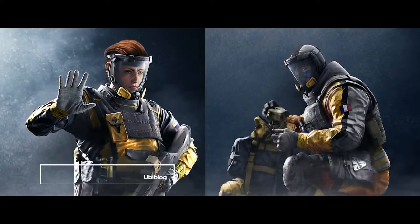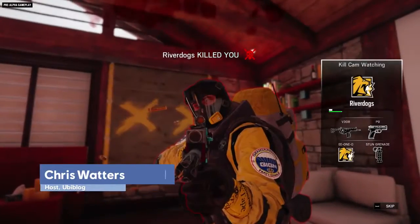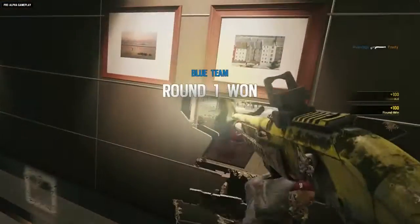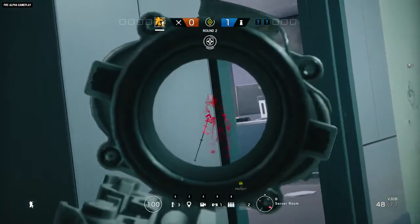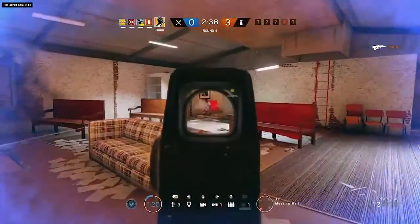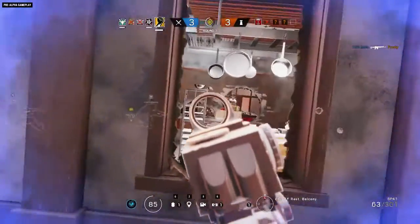There are two formidable new attacking operators in government issue yellow suits coming to Rainbow Six Siege. Do not be alarmed if you suddenly feel a burst of health, experience drastically reduced recoil, or feel that you can see through walls. It's all perfectly normal for Operation Chimera. These CBRN specialists are rated 2 speed and 2 armor, and they each have 3 primary weapon options.